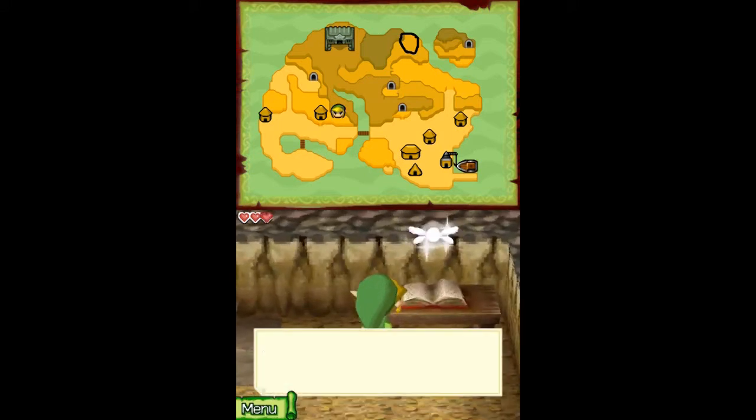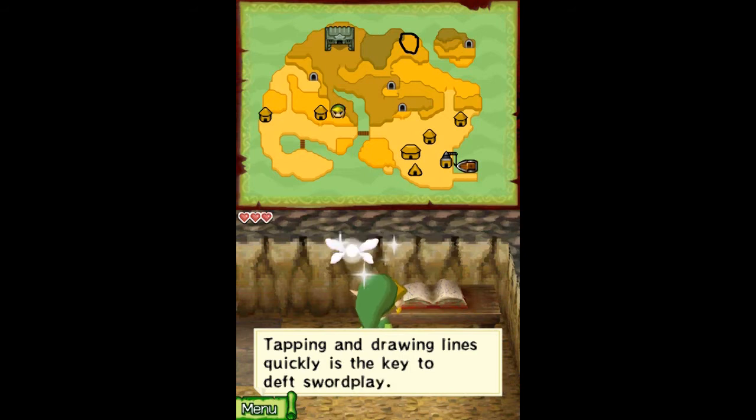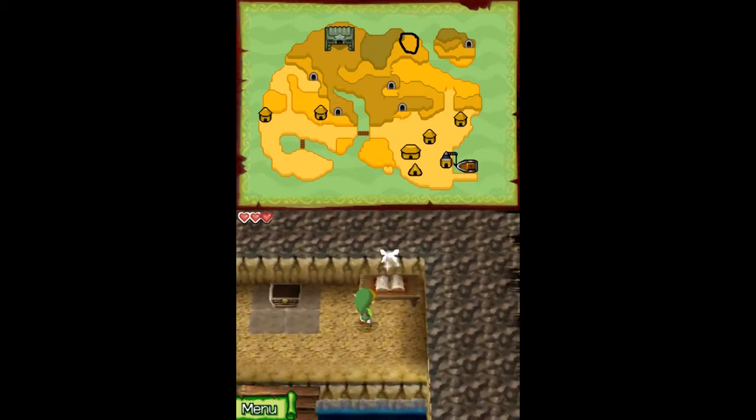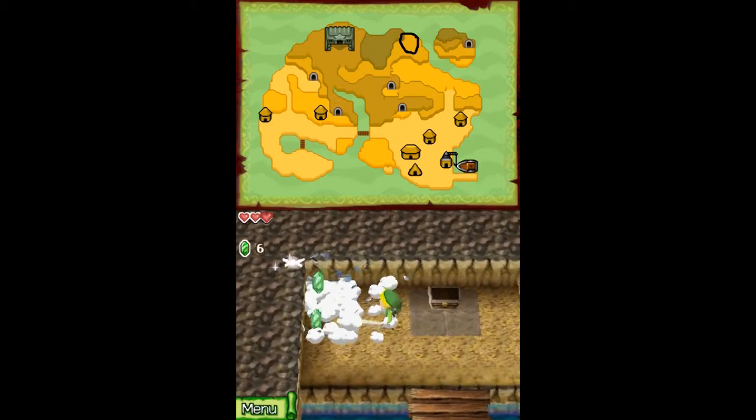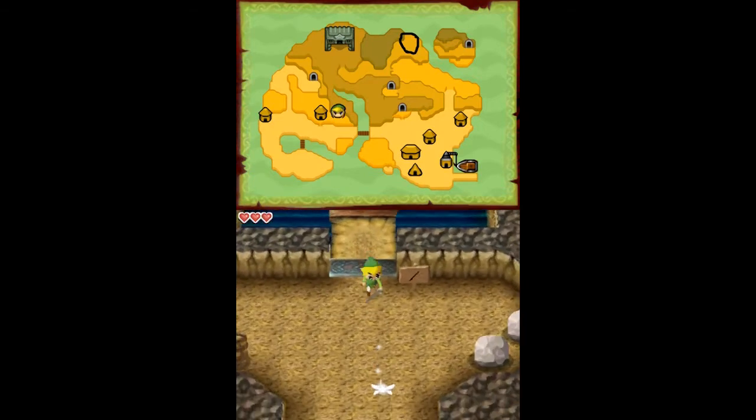Okay, this explains about how to attack. There are multiple attacks: targeted attack, swipe attack, and spin attack. And I believe we'll also get one or two more ways to attack with the sword itself. But that's for later.